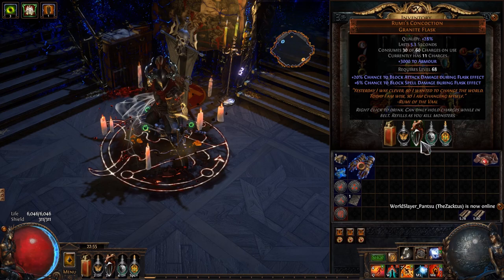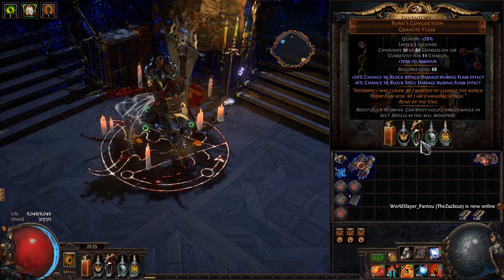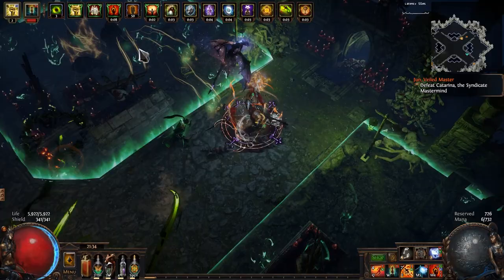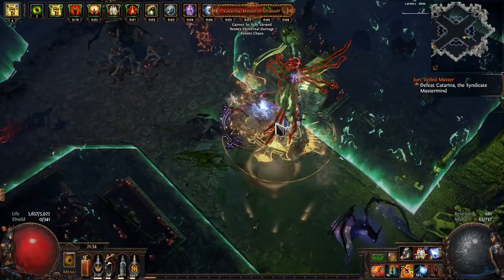For flasks: Rumi's Concoction, a Basalt Flask and a Sulfur Flask. Remember that chaos resistance is mandatory everywhere and anywhere that you can get some. I built my character with elemental ailment avoidance in mind which is why I focused some of the suffixes towards that goal, but if you don't want that feel free to ignore those modifiers. All in all, I don't think that the gear is super special, but you'll be the judge of that.